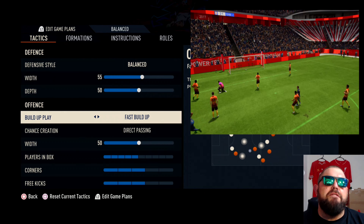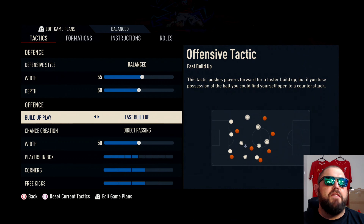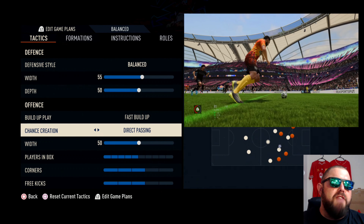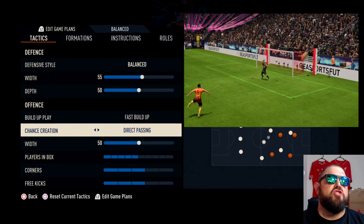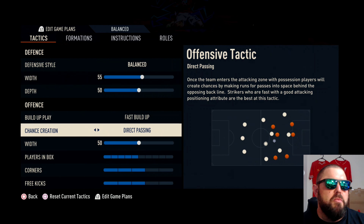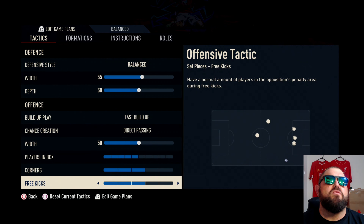Offensively, we want to go with a fast build-up because we do have a lot of players forward. We've got those three midfielders that are attacking and we've got the one striker. We want to go direct pass and we want to have a fast striker. The best way you can do that is by doing some challenges in FUT. Get yourself a nice fast striker and play balls in behind. Width is at 50, players in the box, corners and free kicks at a standard rate.